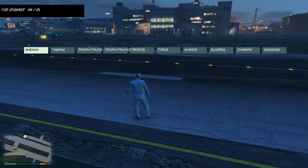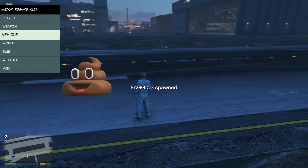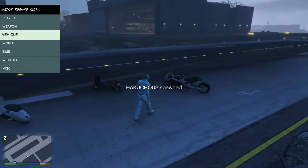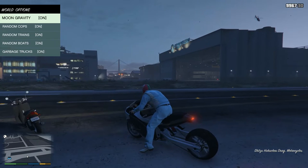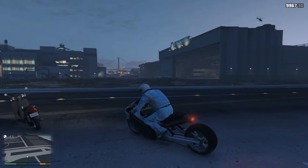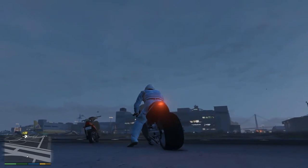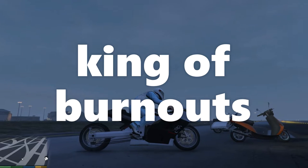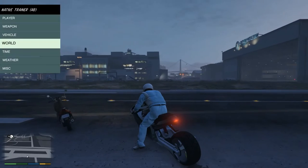We go to car spawner and Hunk Chew 2, or Fagio — Fagio, bruh. So if we get any bike, like a Hunk Chew... what the heck, this Hunk Chew is broken. And if we turn moon gravity off and on, we turn into the actual king of burnouts, just by going.